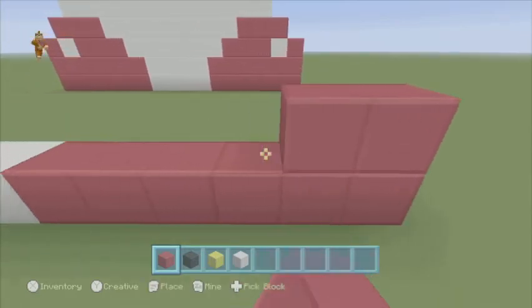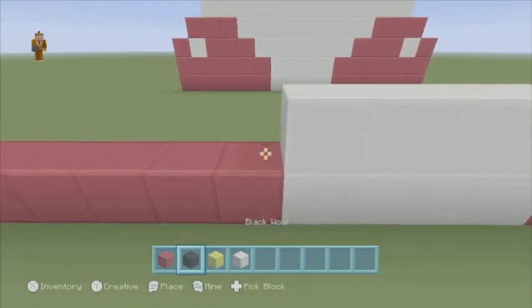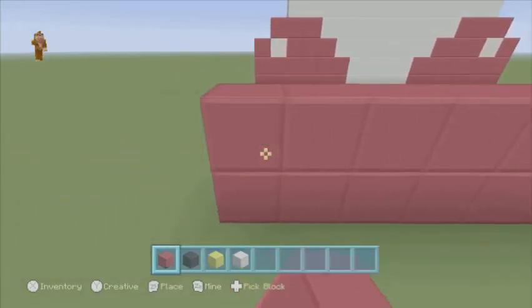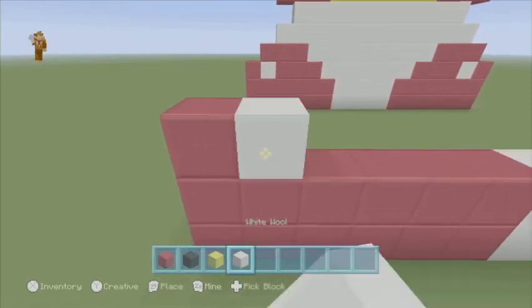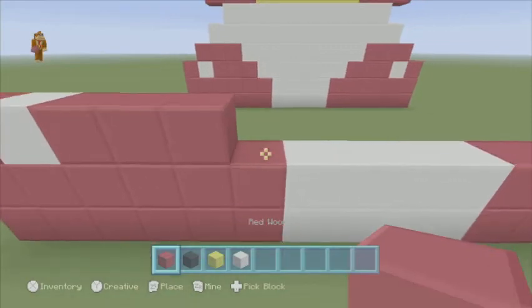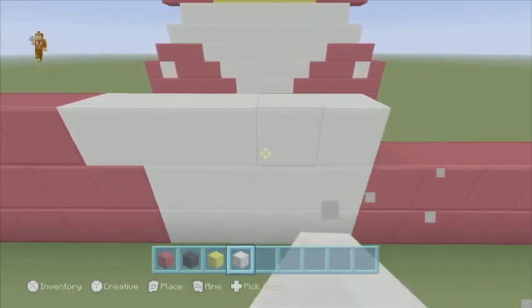And then we're going to do the same thing on top. So 6, 4, 6. And then we're going to go 1 red, 1 white, 3 red. Then 1, 2, 3. And then 6 white, 1, 2, 3, 4, 4, 4, 4, 4, 5, 6.